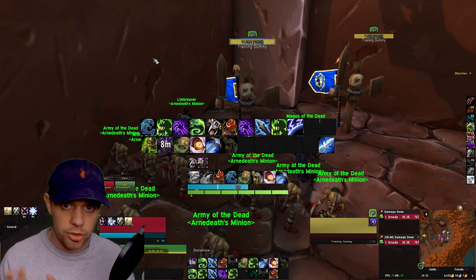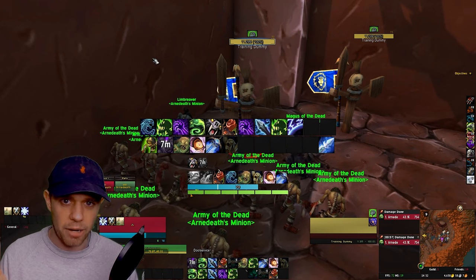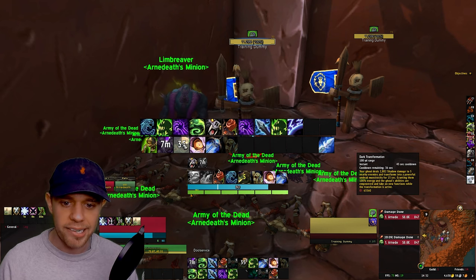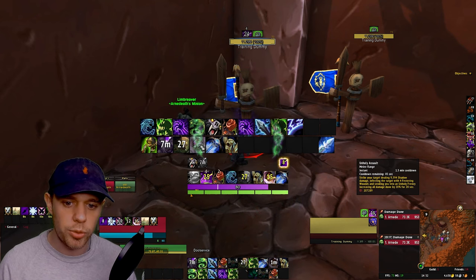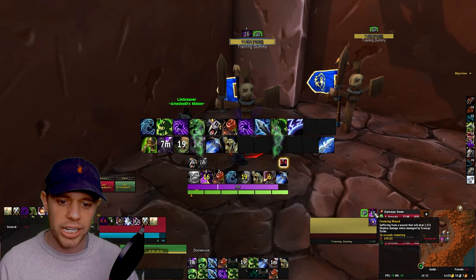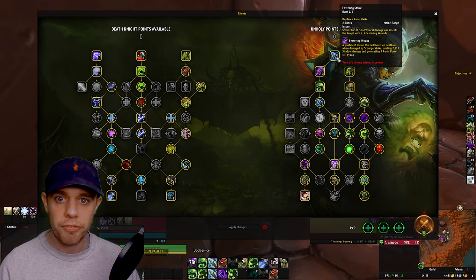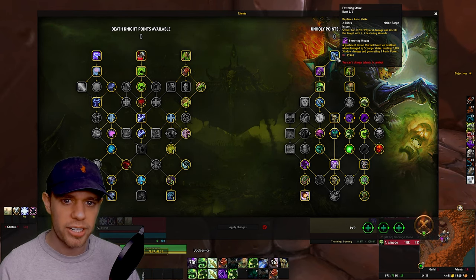It's all very passive, so as a beginner let's just concentrate on getting the core rotation down and obviously get the set bonus. Dark Transformation turns your little minion into a big dirty ghoul, granting them 100% energy with empowered abilities, doing loads of damage to nearby enemies. Unholy Assault strikes your target dealing damage, infecting the target with four Festering Wounds and sending you into an Unholy Frenzy, increasing damage done by 20%. Festering Wounds — you can see on my target — is basically a DoT that we stack on our target, mainly applied by using Festering Strike. It is the backbone of the Unholy spec.